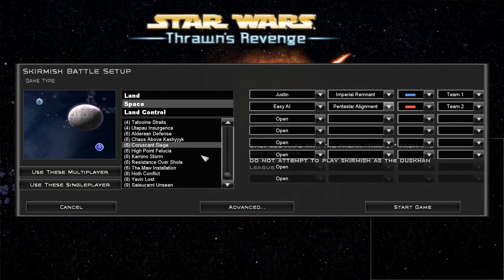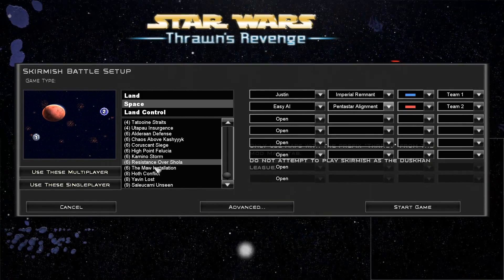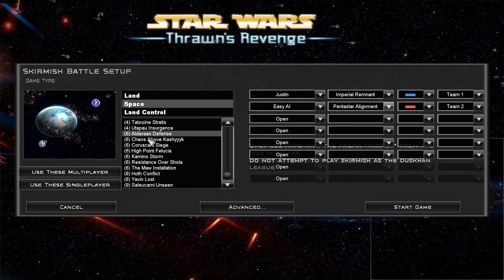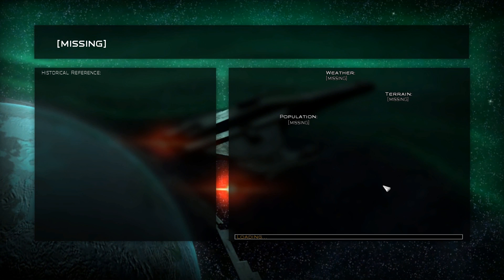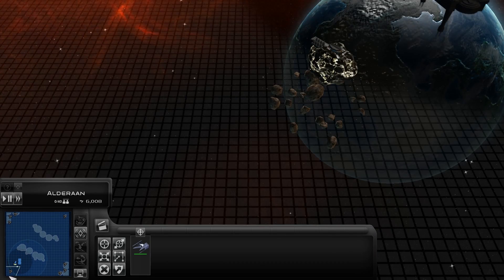We'll do it against the Pentastar Alignment. Let's try a different map. This is what we did last time — well, let's just do the same one. Alderaan defense — that looks fun. Why is the Imperial Remnant defending Alderaan, which would have been destroyed six years earlier? Ready for the mystery — that's a mystery to all of us.